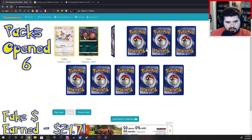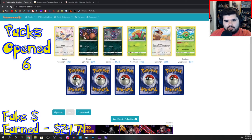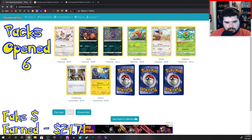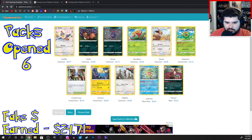Rufflet, Nickit, Zora, Gossifleur, Eevee, Skiploom, Crystal Cave, Lanturn, Slakoth, Ludicolo. I don't know, it looks like it has that swooshing holographic effect. Feeble.